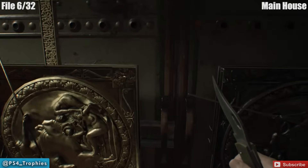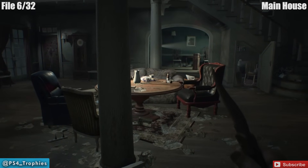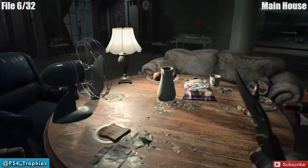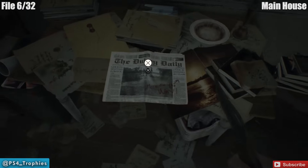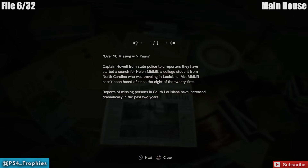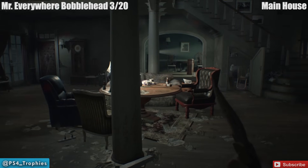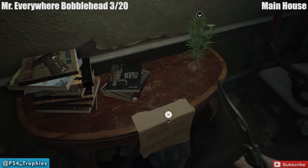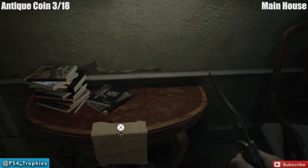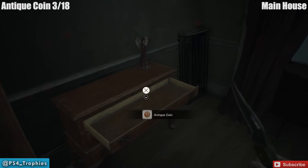We're going to the main hall area — we're going to pass through this area many times throughout the game. On the other side of this room, to the right of that grandfather clock on the table, is a newspaper — make sure you examine that. It's always a good idea to check your files as you go. There's a bobblehead right inside the main entrance to this area, and there's going to be an antique coin to the right of that in the corner — open up this drawer, there's the coin.